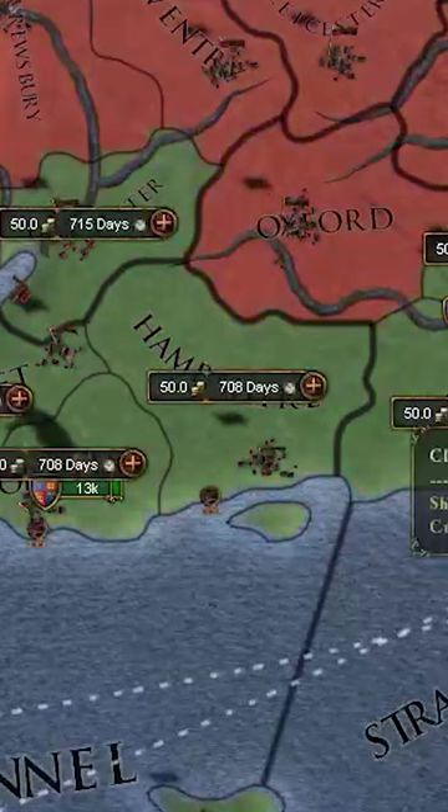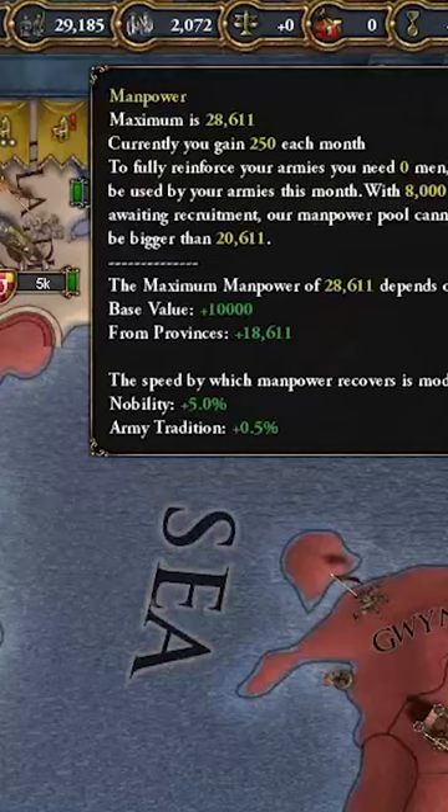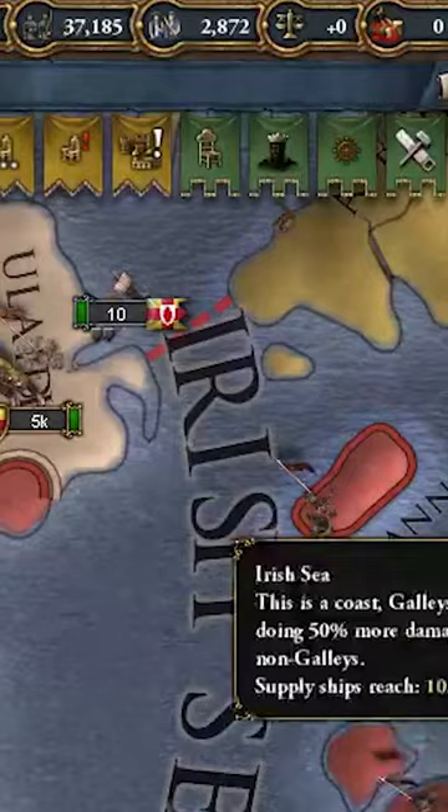Firstly, queue up a bunch of heavy ships. Then, behind them, queue up a bunch of infantry. What this does is basically drain your manpower temporarily. If you want the manpower back, you can go and cancel the constructions and get it all back. It's just that simple.